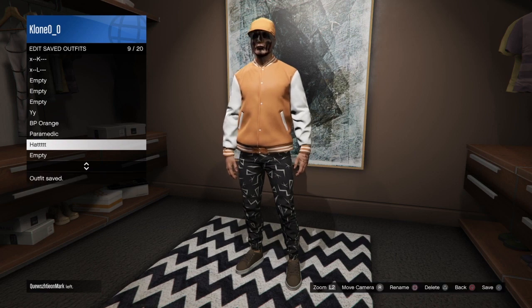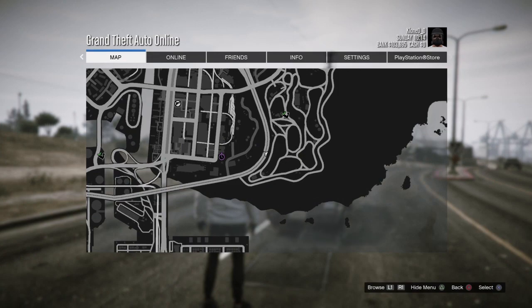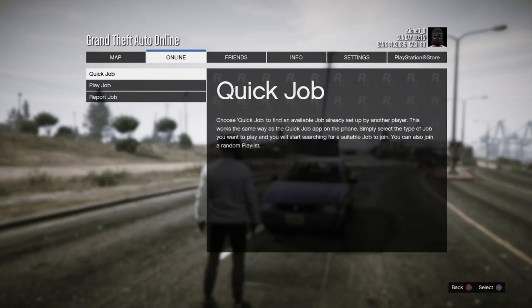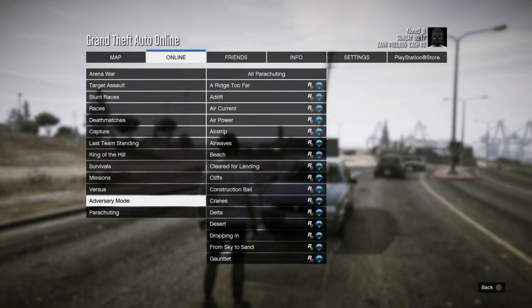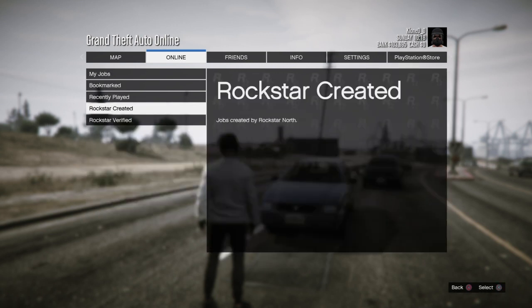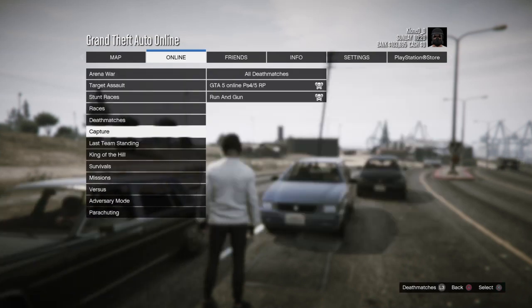You can get the orange joggers from the Hippie Hunting mission, but I'm going to get them from another job that gives you the bulletproof helmet in case I want to use it in another outfit. This method is only for PS4, so if you have PS4 I'll link the job in the description and you can get it easily. If not, you will need to get it from Hippie Hunting.